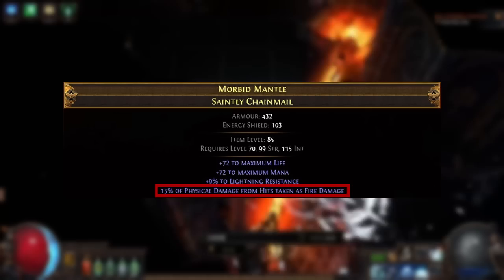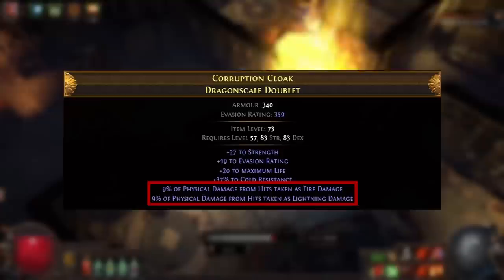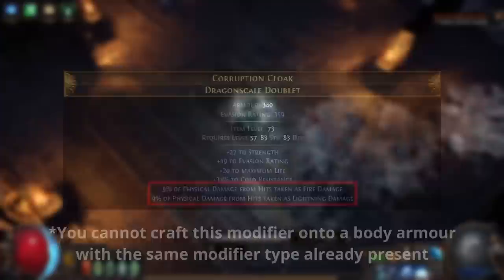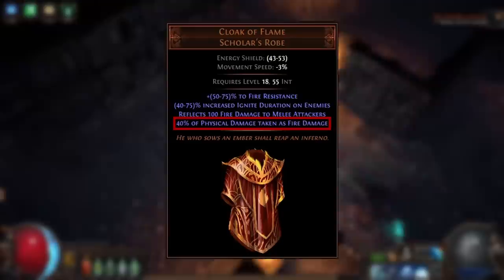You can roll a prefix modifier on rare Elder and Warlord-influenced body armors that gives physical damage from hits taken as fire — up to 15% at tier 1 or 18% on an elevated mod. There's also the Gravicius Betrayal mod, which grants a portion of physical damage taken as fire and another as lightning: the unveiled version rolls up to 9% of each for 18% total, while the crafted version rolls up to 6% of each for 12% total. You can also use the unique Cloak of Flame, which was significantly buffed in 3.19 and provides 40% of physical damage taken as fire — and this one applies to all damage, not just hits, so it works for bleed and corrupted blood.